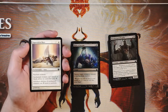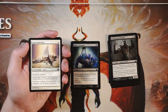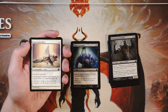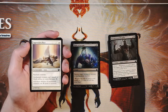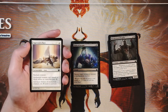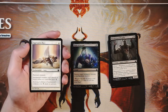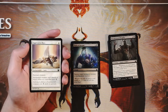Oppressive Rays is an enchant creature aura for one white — the enchanted creature can't attack or block unless its controller pays three, and activated abilities cost three more to activate. It's not technically full removal but it puts a huge damper on the opponent's mana if they want to use that creature, for only one white mana. It is an enchantment so it dies to things like Feast of Dreams. In this set I'd still rather have Feast of Dreams, but Oppressive Rays is a solid pseudo-removal spell in white.